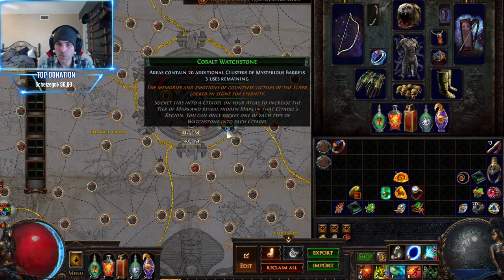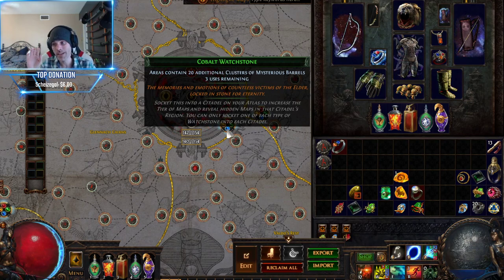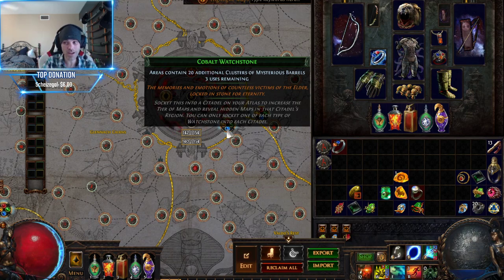We also have 20 clusters of additional mysterious barrels. This isn't the best mod, but on a cheap sextant it's going to add some value to the map. These may not be the best — and why? Because they don't allow you to get the best sextant rolls. But those best sextant rolls are not even that common. The mass majority of sextant farming doesn't yield best-in-type rolls like nemesis monsters dropping 1 to 3 currency shards or harbingers dropping extra currency shards. But there is still a lot of stuff that adds value.